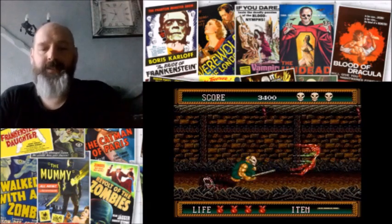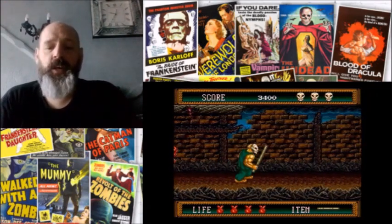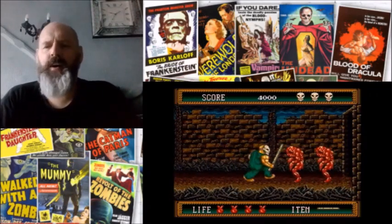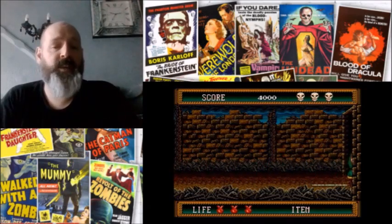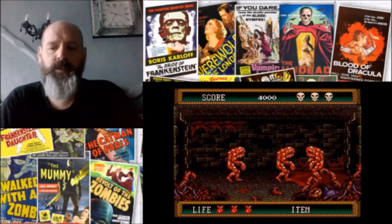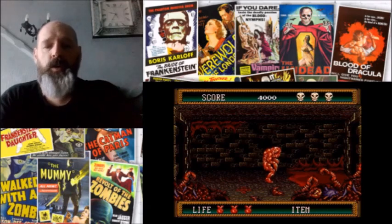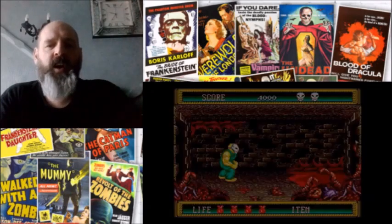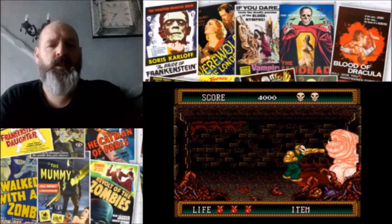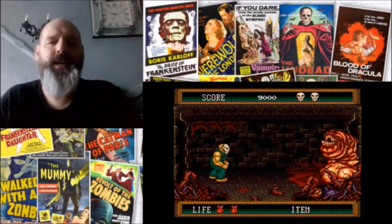The gameplay in Splatterhouse 2 is very similar to the original game. You control Rick going through eight different stages and basically you're on a flat plane moving usually from left to right, absolutely battering monsters with either your fists or weapons that you pick up. When I say battering, I mean absolutely battering — you swing a bar and smash a monster's brains all over the wall. It doesn't end there; there are grotesque hanging babies who you'll punch to death, and there's a boss whose guts will splatter all over the floor when you've dispatched him. The game really is well named.